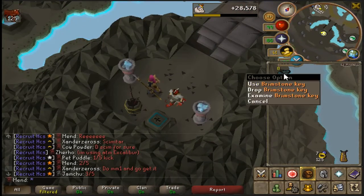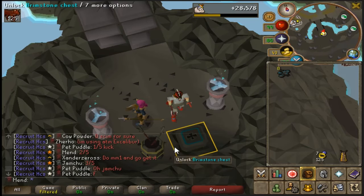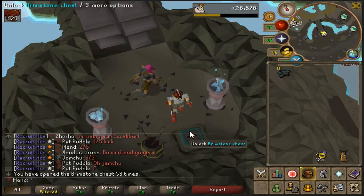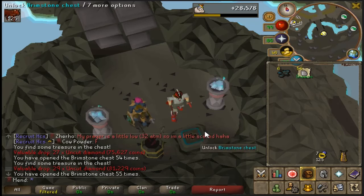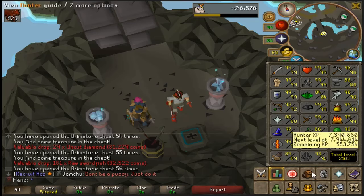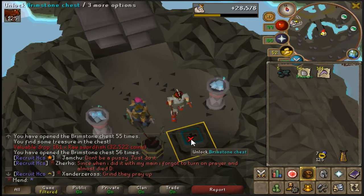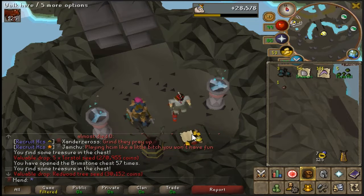Alright, so I have eight brimstone keys in my inventory. I'm just gonna open this chest and see what we can get. I've opened this 53 times total, so we're gonna add eight to that. Ooh, 27 diamonds — that's really good! I just got back-to-back diamonds, one was 27 and one was 29. 161 raw swordfish, which is really weird because I am 99 Cooking — shouldn't I be getting sharks? That's kind of annoying.